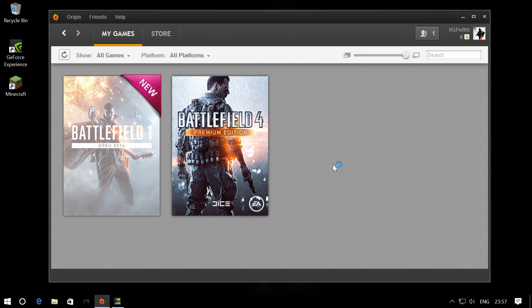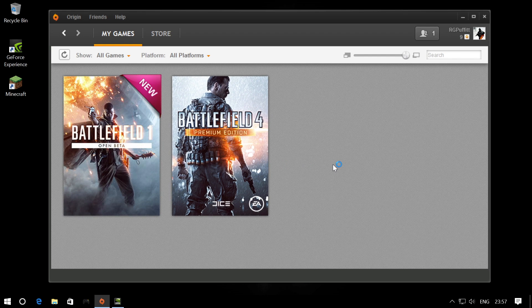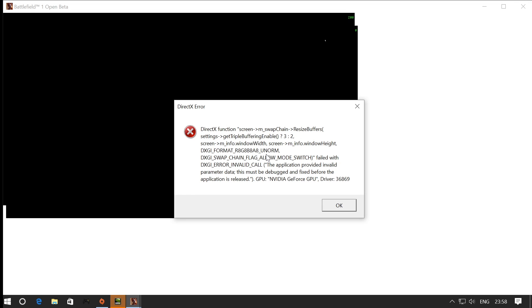Currently I'm being plagued by a DirectX error. Every time I try to run Battlefield 1, the game starts to load and then you can hear the game running in the background, and then I get a DirectX error pop-up. It seems the game is trying to load in full screen but I think DirectX is disallowing it.